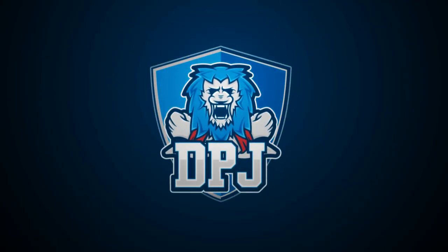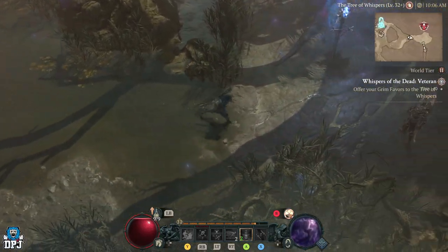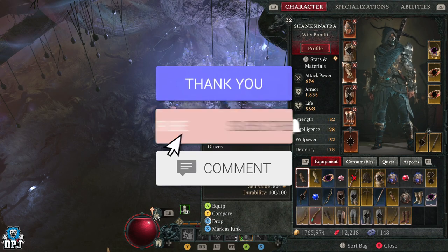So a cheeky cheese you can use to complete an objective within the battle pass season journey — I will explain it all today guys, it's simple, fast, and so so easy it is unreal. How's it going guys, my name is DPG and if you do enjoy the video, leaving a like really helps out.